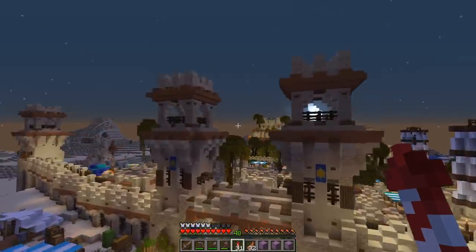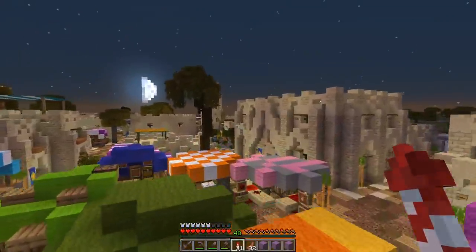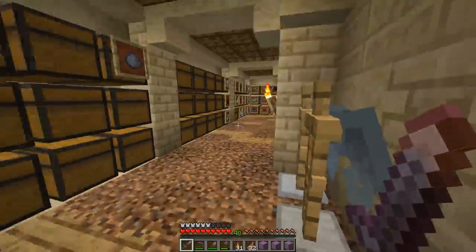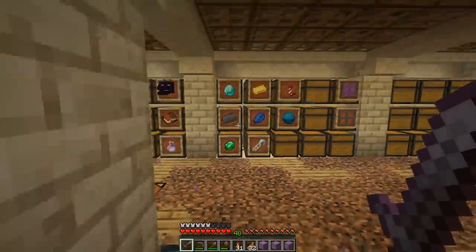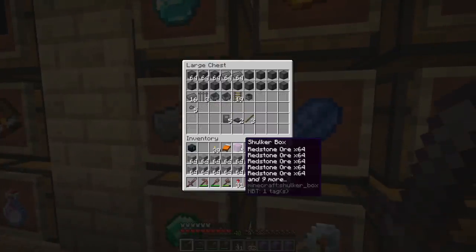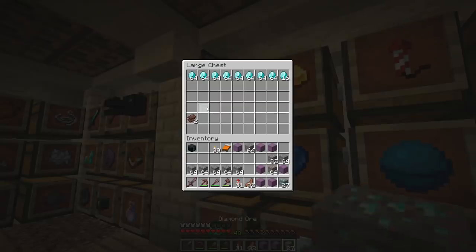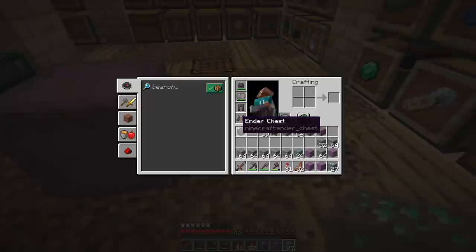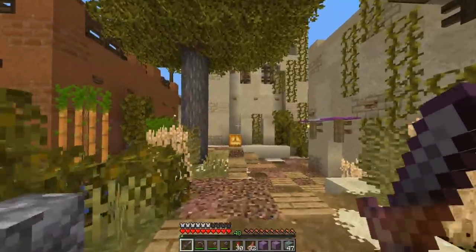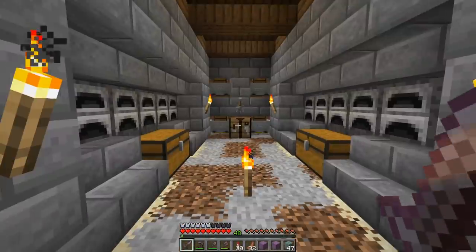Headed back over to Papyrus now. I checked pretty much everywhere I thought we might have stuff to loot and smelt down. Inside Papyrus itself there's a lot more — way more than I was expecting. There's 27 more diamond ore and 24 more emerald ore sitting in here. I think today we're going to be doing a big old breaking-down-everything session.